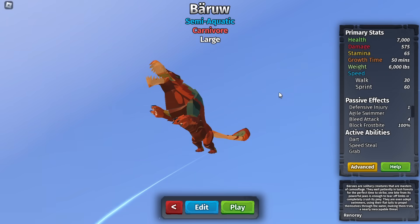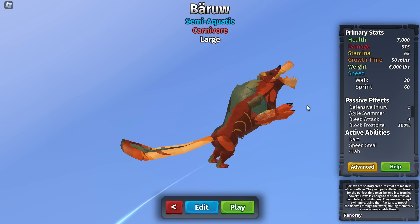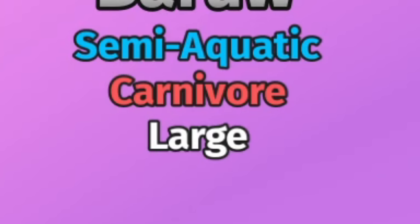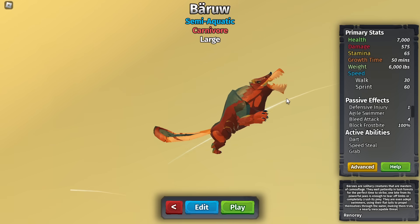Ladies and gentlemen, the brand new Barrel is out and this thing does not look like it's gonna disappoint. First of all, we have 7K HP and 575 damage — that's already crazy, and this is a tier 4, not even a tier 5. These stats for a tier 4 are just insane; this might actually be the strongest tier 4.